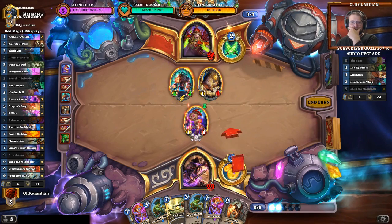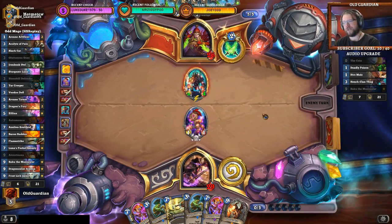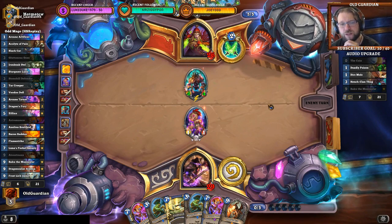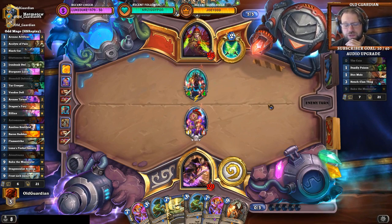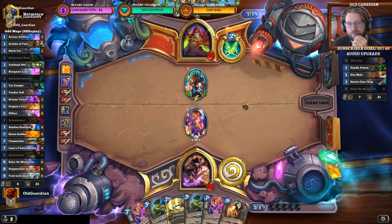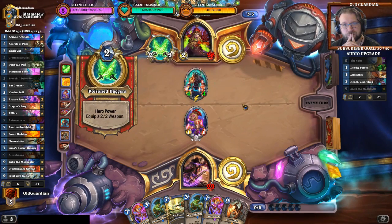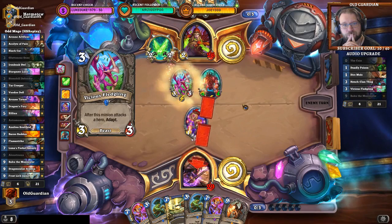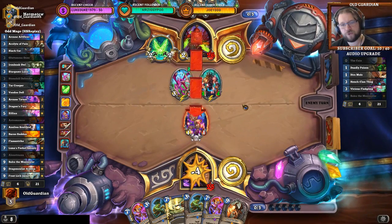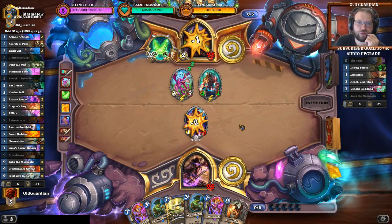How greedy can I be? I don't think he has silence. I'm trying the greedy line here. I don't think there's silence, and if there is, the Thug will die. The Thug can deal a little bit of damage to me but it will die. And then he has to choose whether he lets this one deal one damage to some other minion next turn. Now you have to hit the dagger into the Voodoo Doll, because otherwise you will lose the Fledgling.